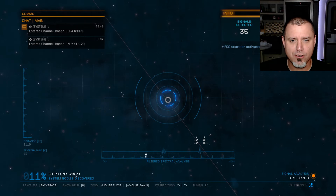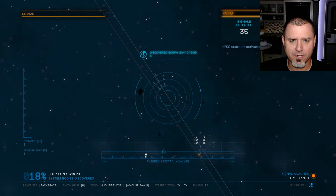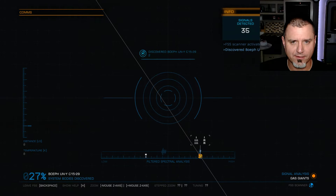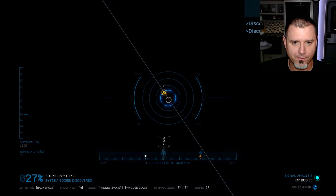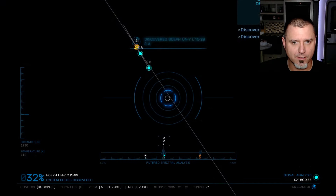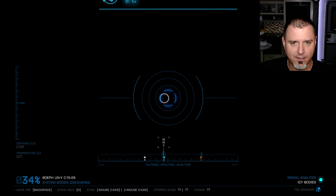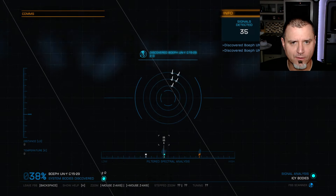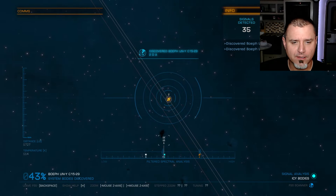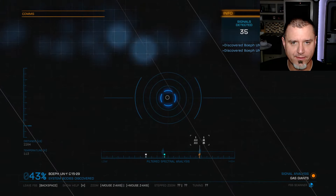Since we aren't really able to do much until our carrier gets where it's going, we're going to go ahead and just do a full-on scan of most of the systems that we go to — why not? We've got nothing else to do. We've got some geological stuff there. Zoomed out a little too far on that one — let's go down here, up here, and over here. We've just got to find the other gas giant, get all the planets around that, and move on to the next one.